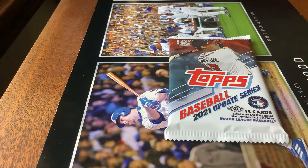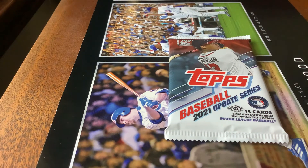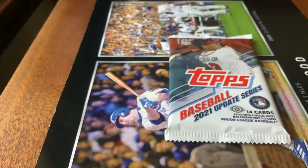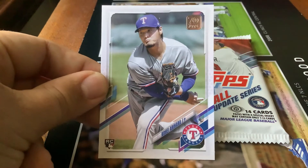Good cards, rookies — that's what gets you the win. Let's go through these real quick before showing them off. First card: a Brent Honeywell Jr. rookie card for the Rays. You get a Ronnie Garcia rookie card for the Tigers, a Steve Cishek for the Angels, a Brian Garcia rookie card, a Kohei Arihara rookie card, and a Nick Nelson rookie card. That's four — actually six — rookies already.